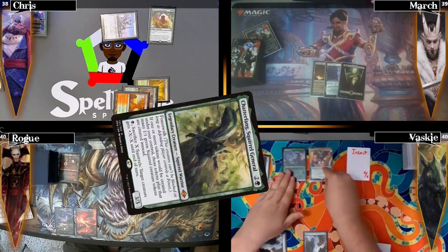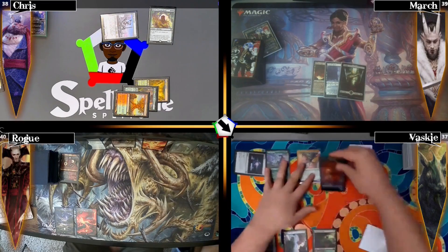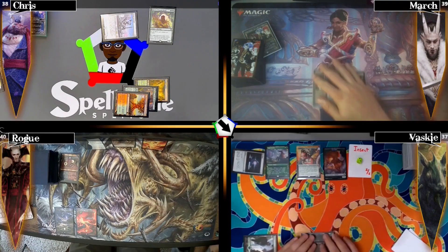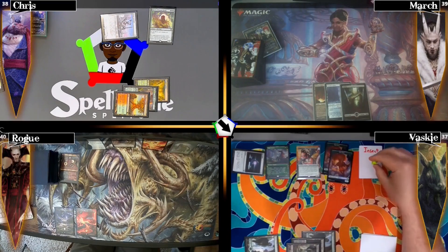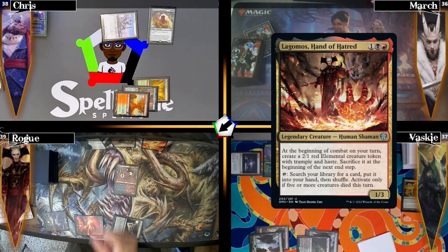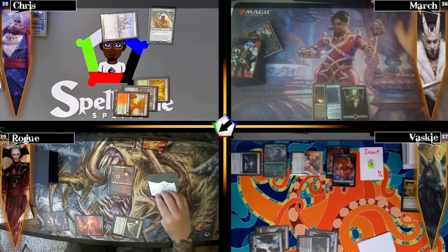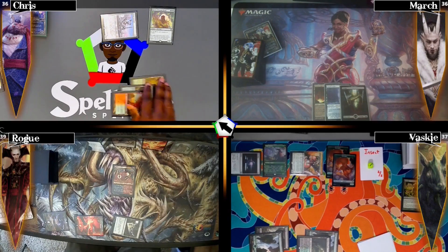Vaski casts his commander Chatterfang Squirrel General, then drops an Overgrown Tomb triggering Scute Swarm for another 1/1 insect, which triggers Chatterfang making a squirrel token too. He casts Farseek fetching a Swamp, making another insect and squirrel. He fails to pay his taxes so I draw from Esper Sentinel, then he attacks March with his commander - which should have been summoning sick. Rogue plays a Buried Ruin, casts Lagas Hand of Hatred, makes a 2/1 elemental with haste, attacks me with it, I take the damage, and he sacrifices it at end step.